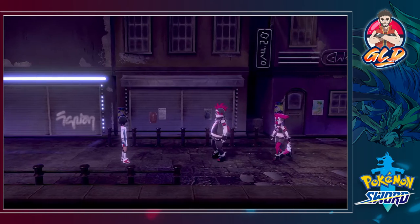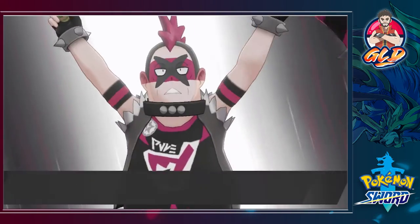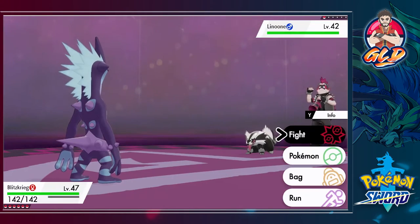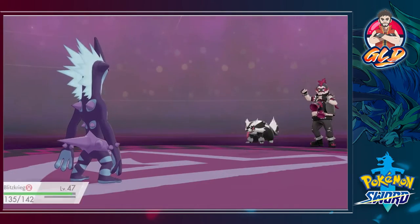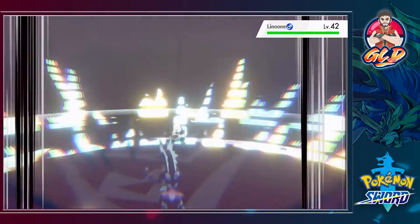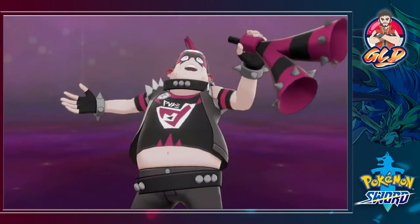It's a very easy place to get through when it comes to the gym battles here in Galar. They're all Dark type trainers. Getting hit by a Linoone — Furious Wipes is gonna kick our butt. Here we go, Overdrive for the win — Linoone has been defeated!